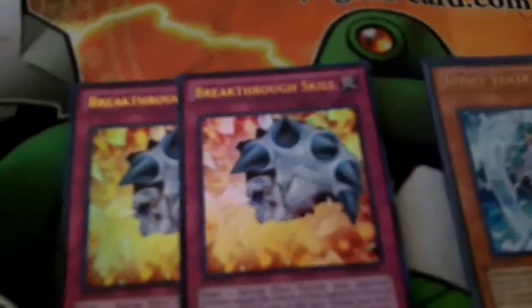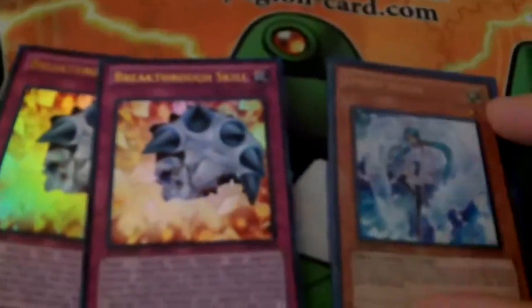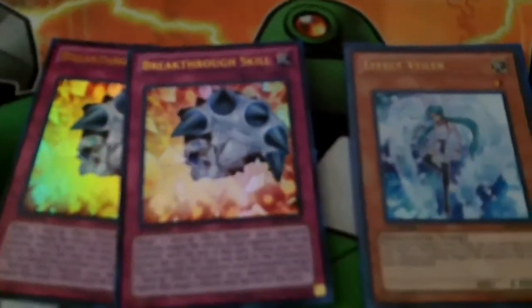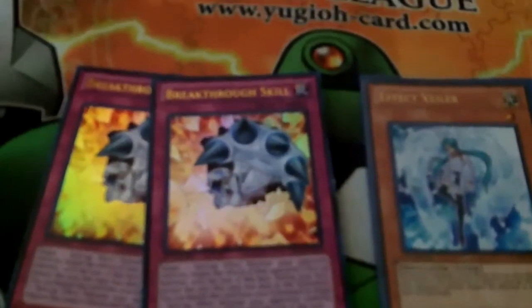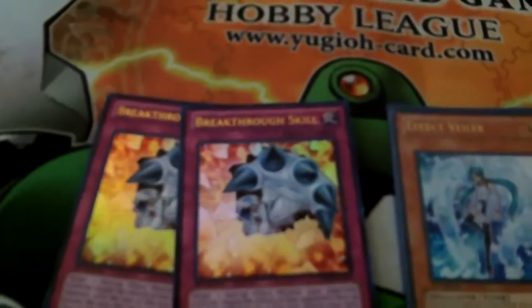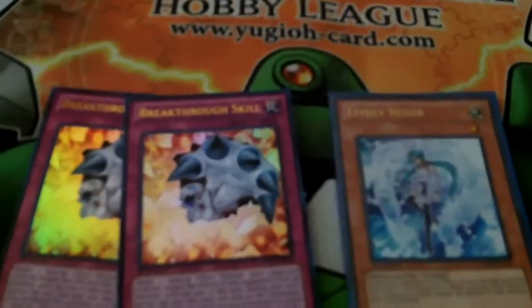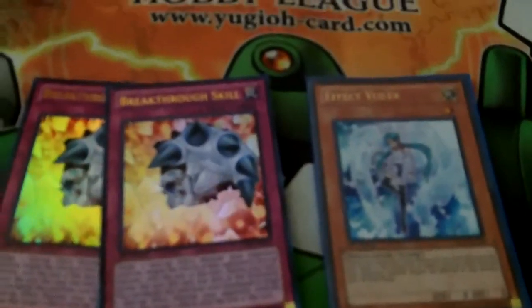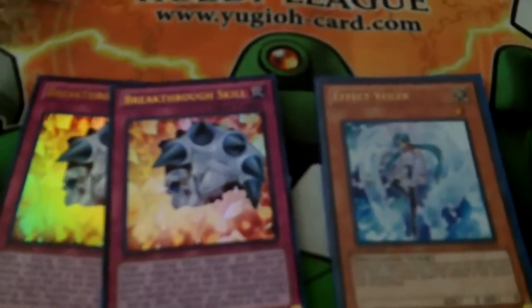My question for you guys today is: which do you think is better? Do you think Breakthrough Skill is better because it's a trap card and you can activate it twice? Or do you think Effect Veiler is better because it's a hand trap and you can hold on to it? Just let me know your opinions down below. Don't forget to comment, rate, and subscribe. If you liked this card review, give it a thumbs up. Also, if you'd like me to do a specific video, you can request anytime. Talk to you later, guys.